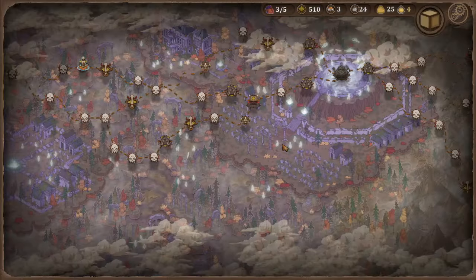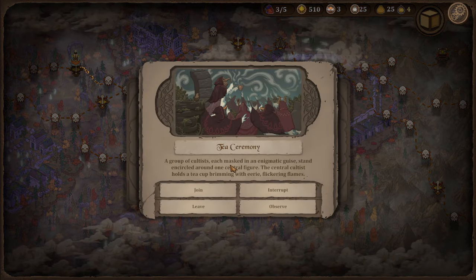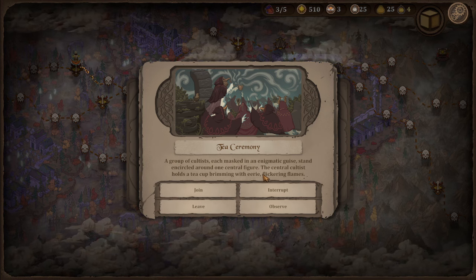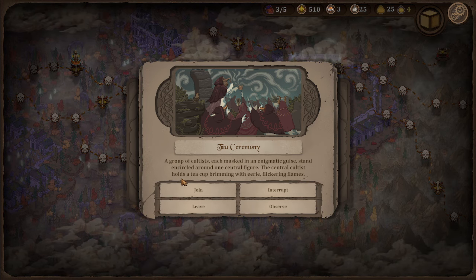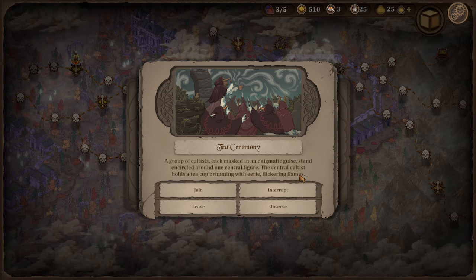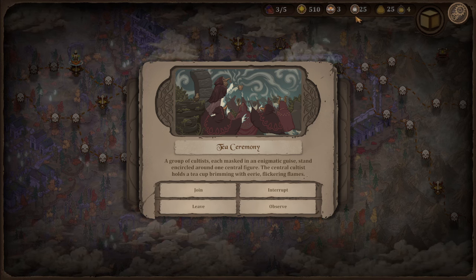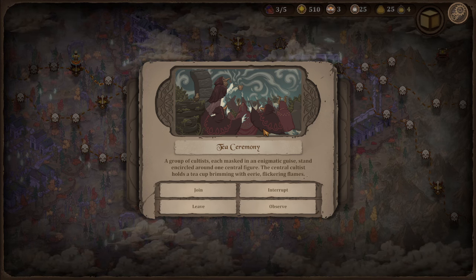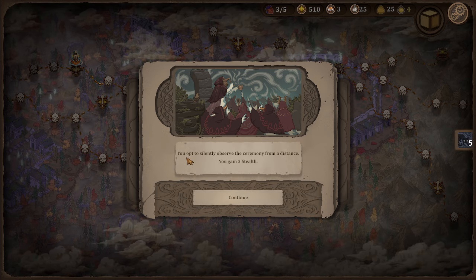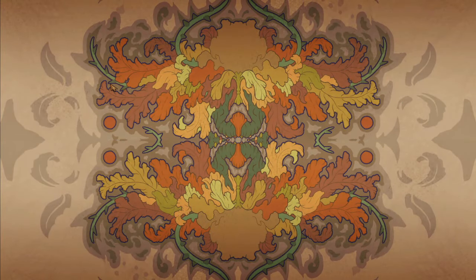Let's try that out and go into the next event — tea ceremony. 'A group of cultists, each masked with an enigmatic guise, stand encircled around a central figure holding a teacup brimming with eerie flickering flames.' We picked tea leaves off a turtle and got minus resolve and a heal... why don't we just observe? We opt for stealth — excellent, that works for me.